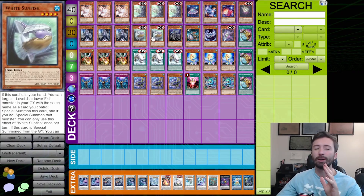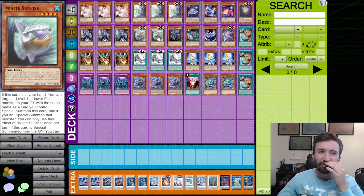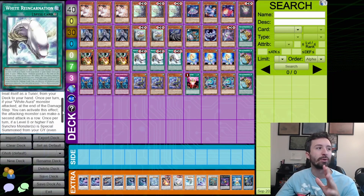So Sardine can send Sardine, then Sunfish brings back the Sardine you just sent and special summons itself — now you have a level two non-tuner, a level two tuner, and a level four non-tuner, no normal summon required. White Reincarnation searches either one of these on activation, which is very strong. The other White monsters aren't really worth it in my opinion.